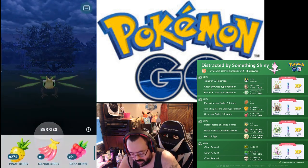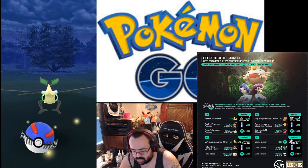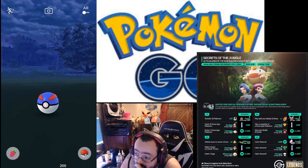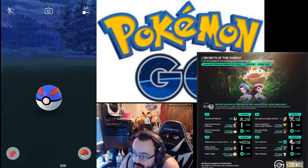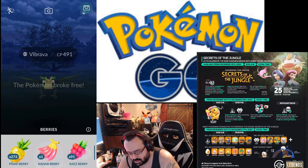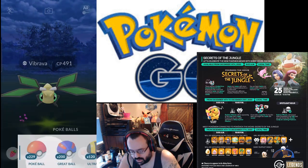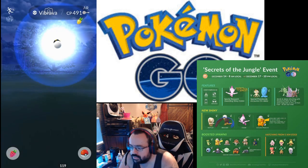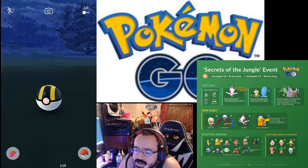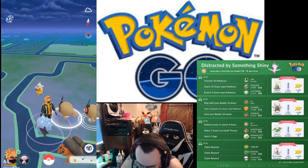It broke out on the first ball. Don't ever use Ultra Balls on research task encounters because the Pokémon can't run. This one is being annoying so we're just going to continue.